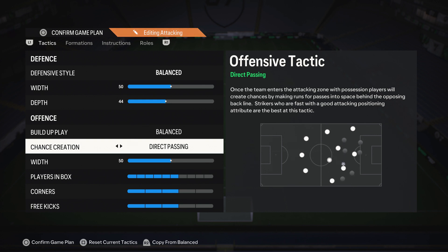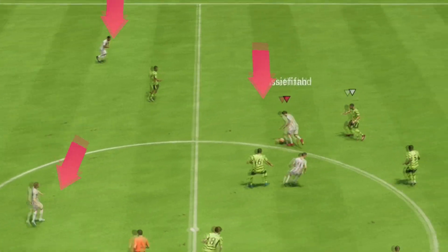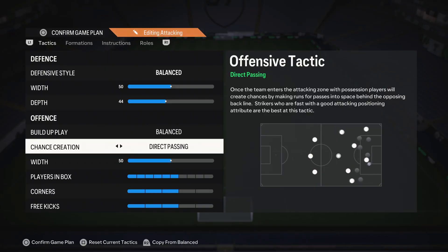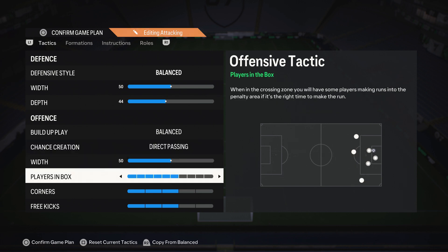Direct passing is what I have set for this formation because, as I said at the start, it's a great formation for triangle-style passing — there are a lot of triangles with this formation. With direct passing, the players are offering for the ball to set up these triangles. Width is on 50, which is standard. Players in the box are on 3 and 3 — you'll notice these three settings never change for me.